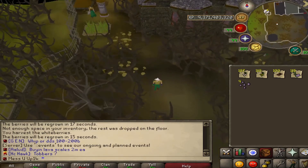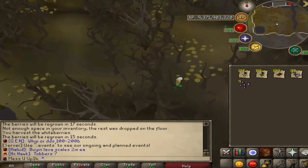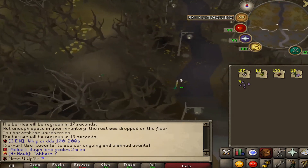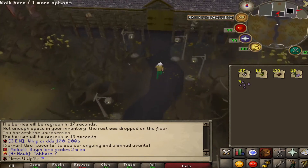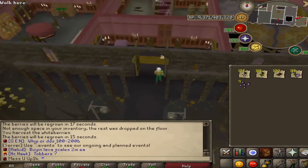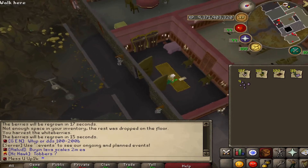If you use the teleport I did, just run over to the entrance of Draynor Manor — it's super easy. Once you go right in the door, at least on the past two accounts I've done this, there's been a torn page of the letter right there. Just collect that.